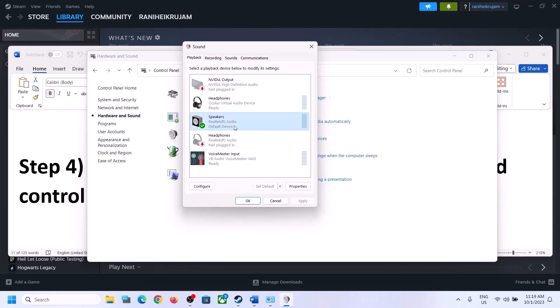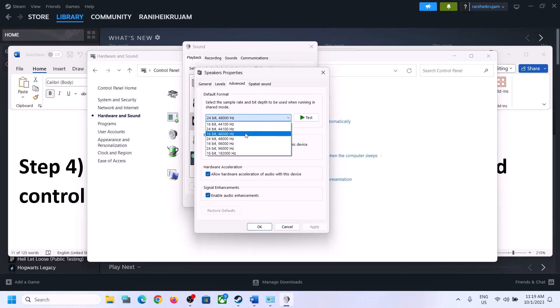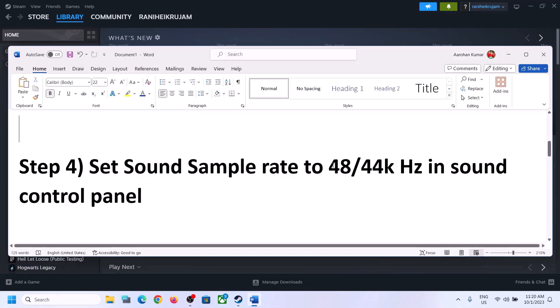In Sound Control Panel, make sure you select the right speaker and set it as default. Then right-click on your speaker, click on Properties, and go to the Advanced tab. Here you can select 48,000 Hz 24-bit or 16-bit, or 44,100 Hz 16-bit — try either 48 or 44. Apply the settings. You can also uncheck 'Allow hardware acceleration of audio with this device' and try enabling or disabling audio enhancements to see which works.